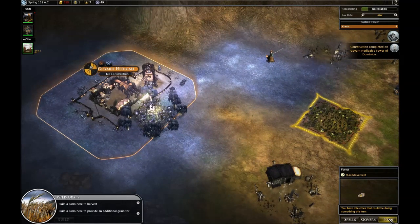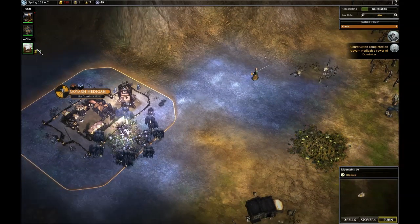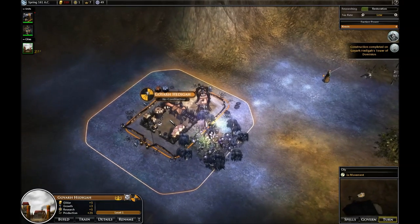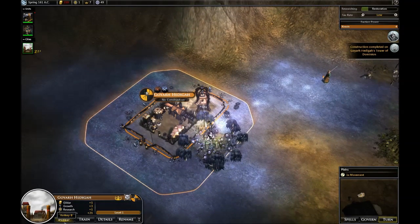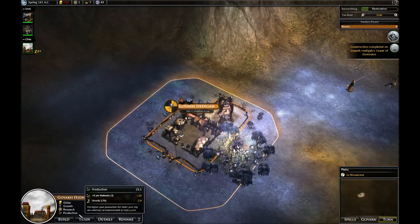Notice that the turn button is yellow — it now tells you that you have idle cities that could be doing something this turn. It's a good warning to go and check. We went back and forth on whether to go the Civ 5 route and force you to assign your city something before you can end a turn, but we ended up going with just communicating to the player very obviously that something's going on.